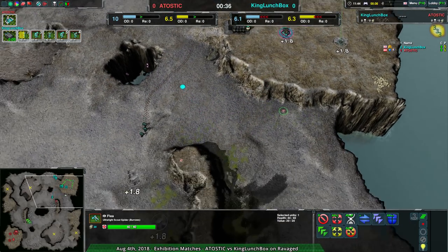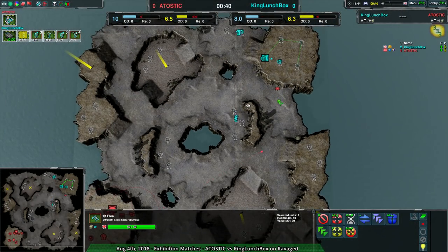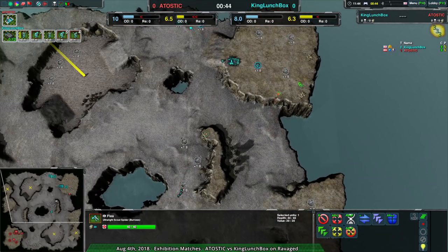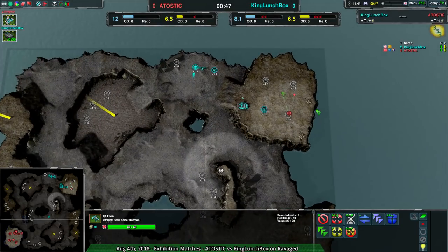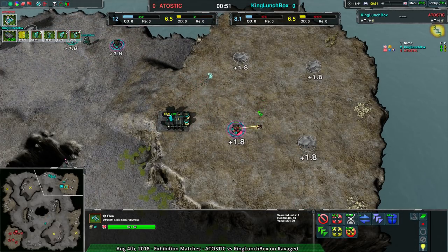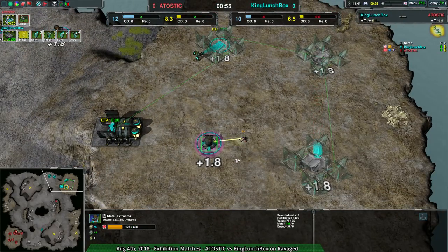Good thinking by Natostick — they have the fleas set up so they can use them as scouts, which is always what you want. If you can put the fleas in so your opponent can't see them... they haven't been spotted. Natostick, you could have had that for free. But wow, that is a free metal extractor.